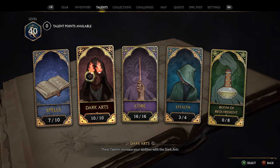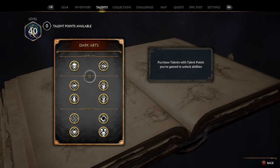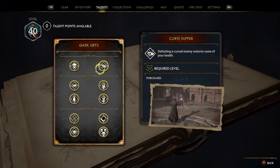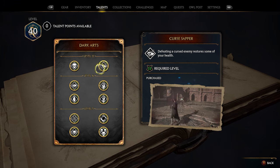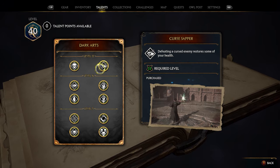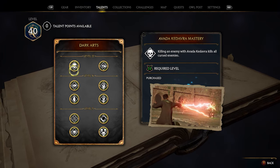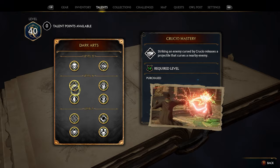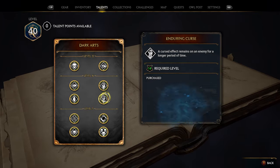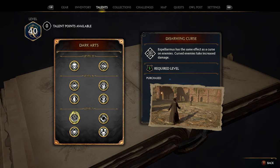Looking at the Dark Arts tab, on this account I maxed it out — because at the beginning of the game I just assumed dark spells were all I was going to use. In reality it really didn't make a big difference because I don't enjoy using a lot of the dark spells. Avada Kedavra is the only one I'll really use, and the most important upgrade is Avada Kedavra Mastery — killing an enemy with it will kill all cursed enemies around you. But if you're not using Crucio or other dark spells, a lot of these aren't worth it. Don't waste talent points here if you aren't focusing on dark arts.